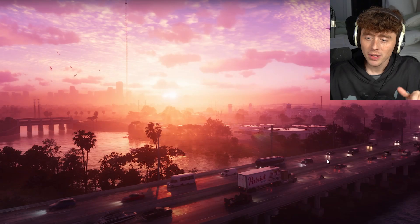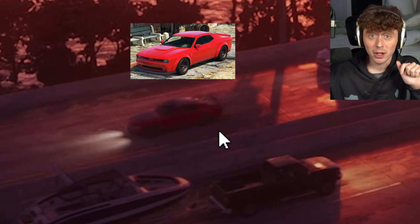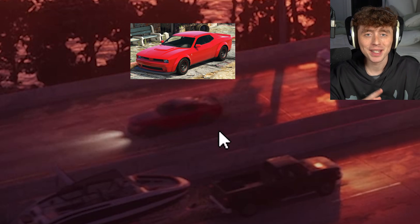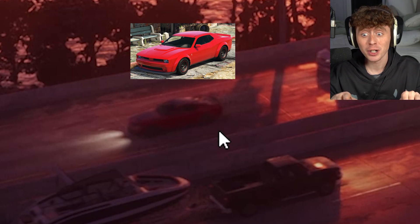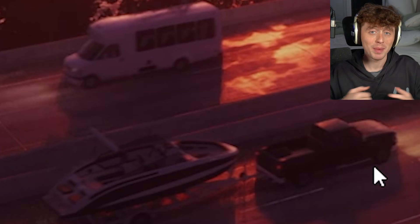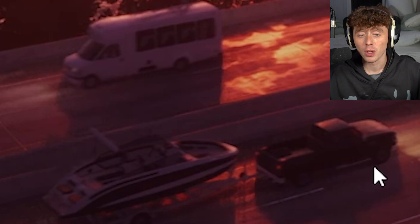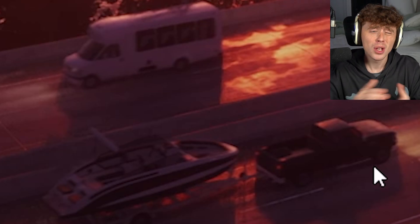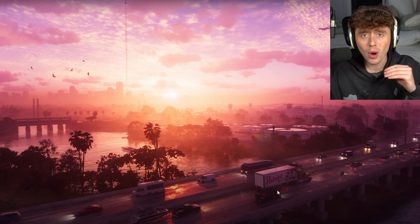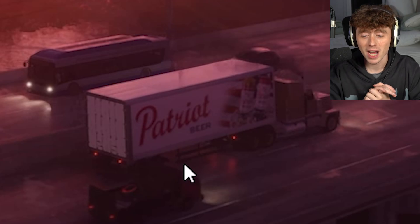On the highway we can actually see a red car — that is the red Gauntlet Hellfire from GTA 5, so we're going to get a return of a bunch of cars throughout this trailer. We can also see a truck towing a boat, which could potentially mean we can tow boats in GTA 6, which will be very useful because Florida is surrounded by water. We can also see a brand new brand called Patriot Beer, which was not in GTA 5.